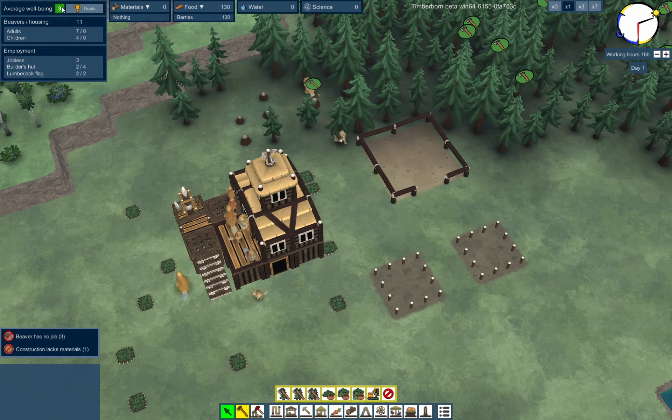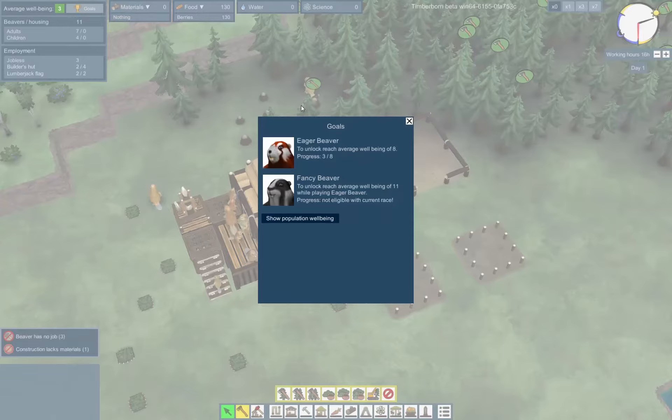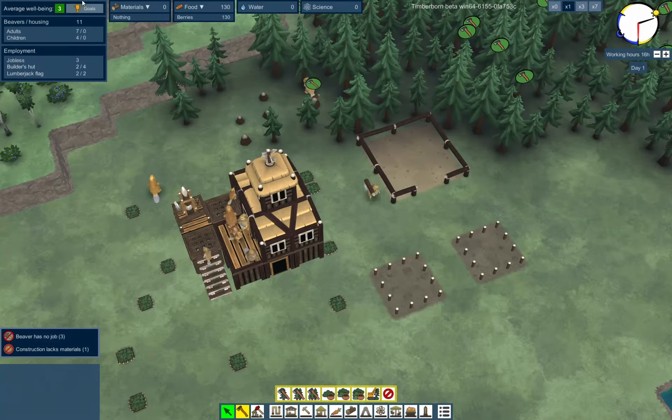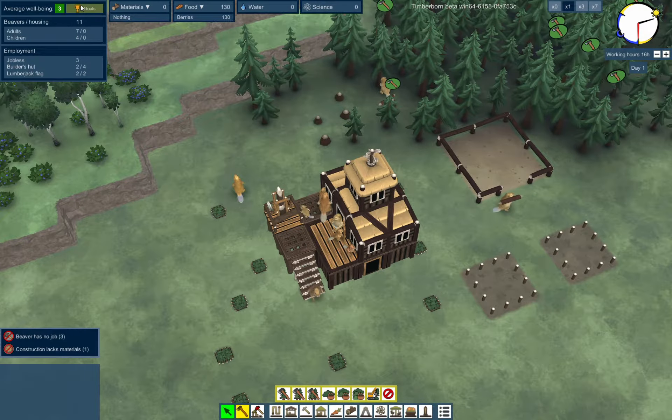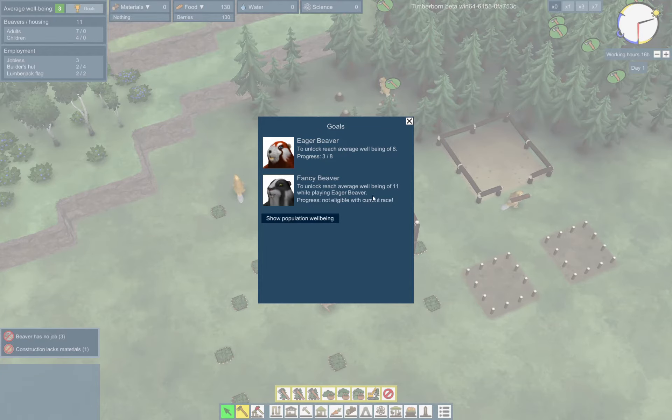Let's get an idea of what we're doing here. There are three different beaver types that you can get. You have to start with just the normal common beaver, and then you can unlock the eager beaver and fancy beaver. To reach an average well-being of eight.